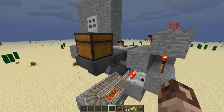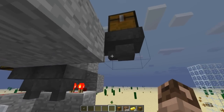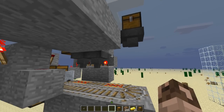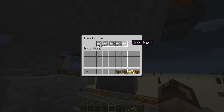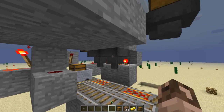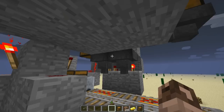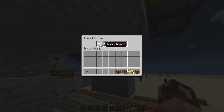How this works is based on the basic principle of these hoppers. Hoppers will prioritize moving down as opposed to in the direction they're facing. Notice this one faces left — if there were a hopper underneath it, it would want to pull downward first before pulling left. So we can use that to create filters. Any item that you want as a filter, you just set in here, and only that item will fall into the hoppers.